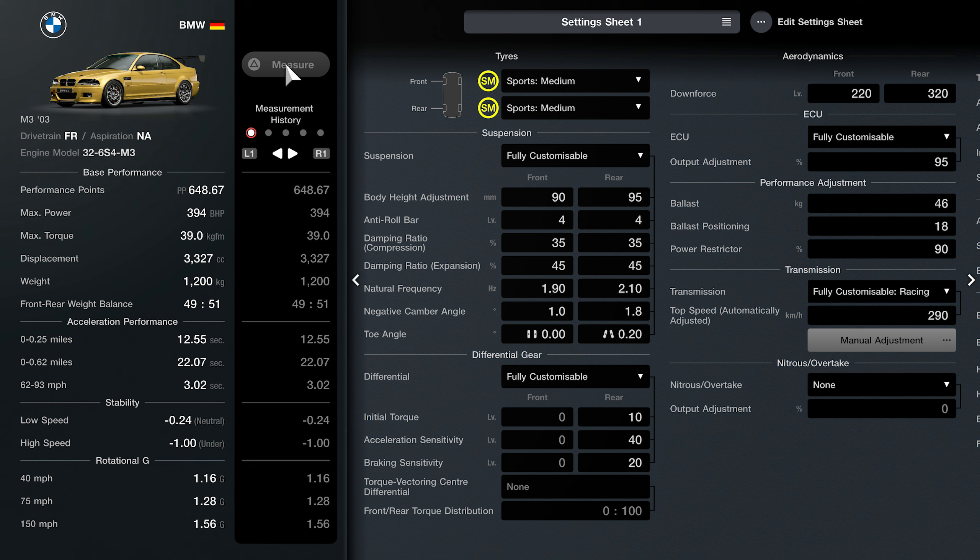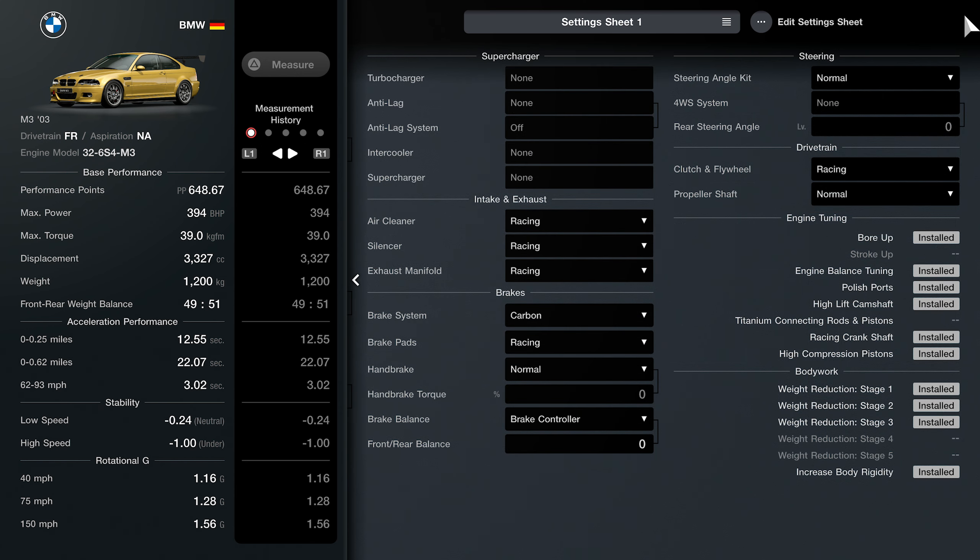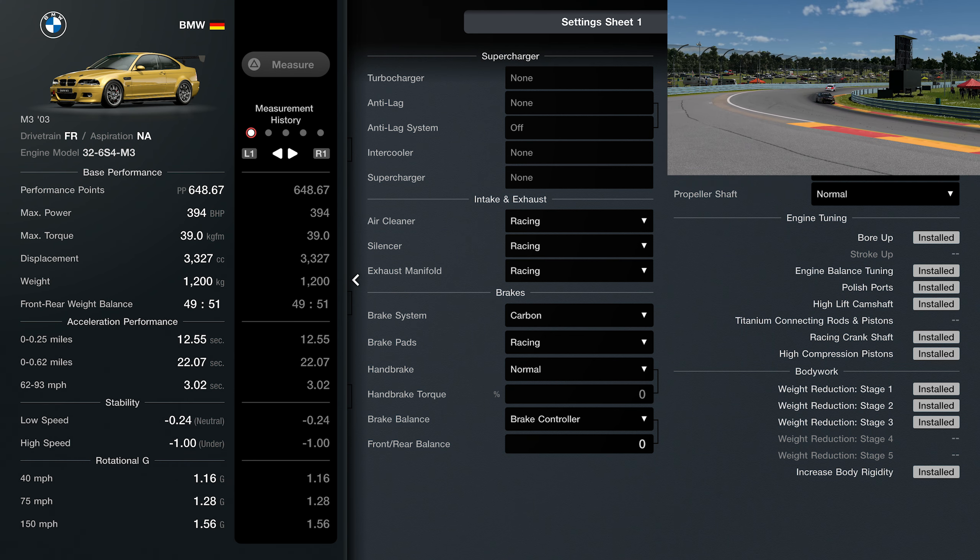I loaded the car a little bit and put maximum downforce — it helped massively. Get the weight reduction to the maximum and then add the ballast because then you can exactly hit the 1200 kilograms. Otherwise you will not get the car light enough. Same with power — I added all the power parts then knocked it down accordingly, adjusting the power output and power restrictor to get the perfect horsepower. That's it for Race A — I do enjoy it if you're a tuner.